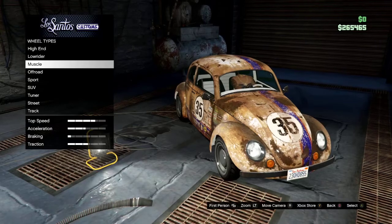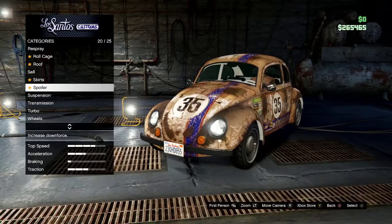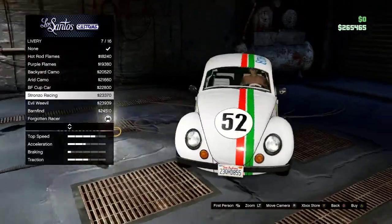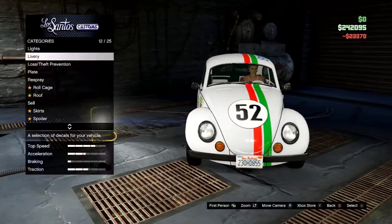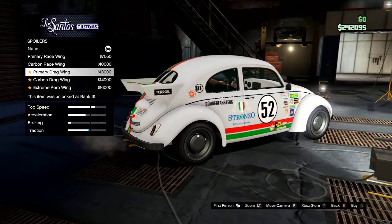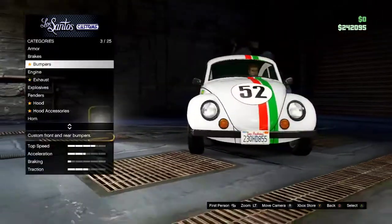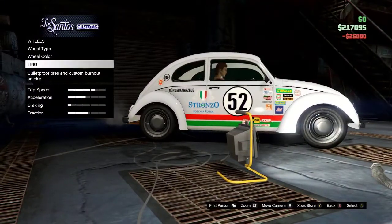Actually scratch that — we're not gonna do the rusty look. Since I have the money, we're gonna go with a nice shiny look. I can always make it look rusty later. We're gonna make it this one — this is what we want. He doesn't have any good spoilers and doesn't need skirts.